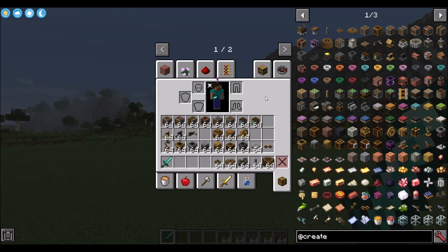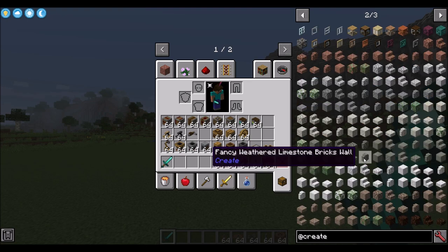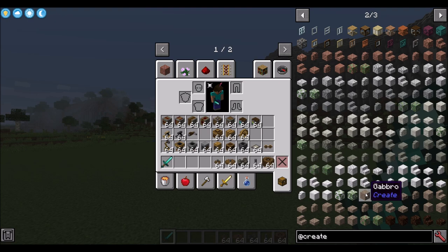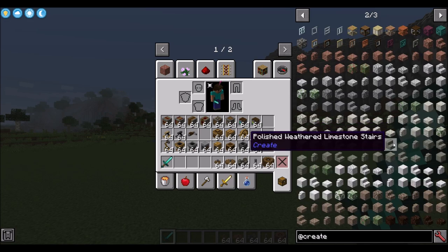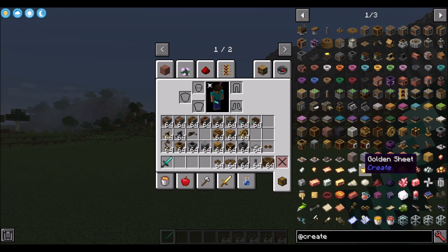So without further ado, let's get started looking at Create. First off, let's mention world gen. There's copper and zinc that get added, plus a few individual blocks you're going to need to find. Some of them are more useful than others, and a lot of them are just decorative. Just keep in mind you're going to need to find some ores out in your world to get started.